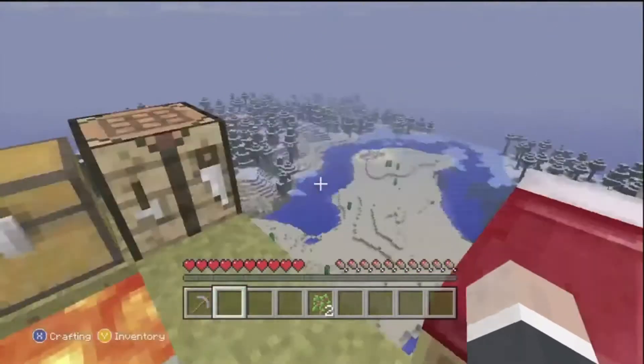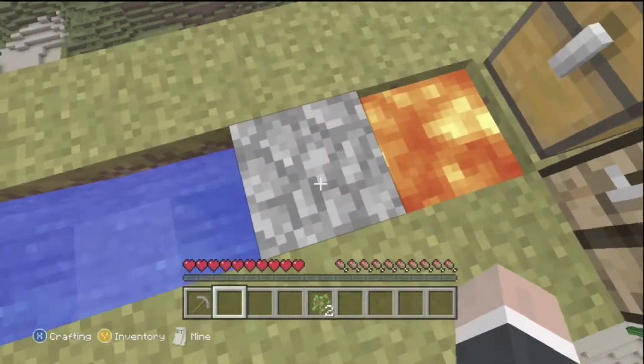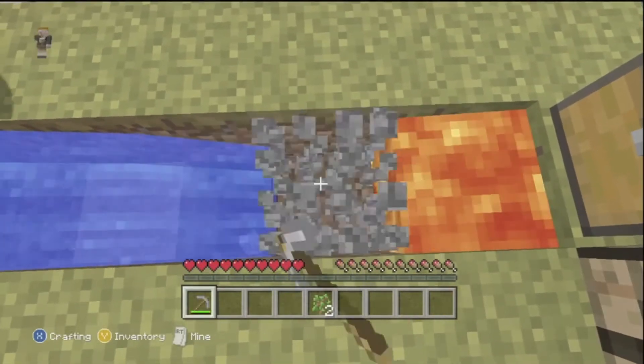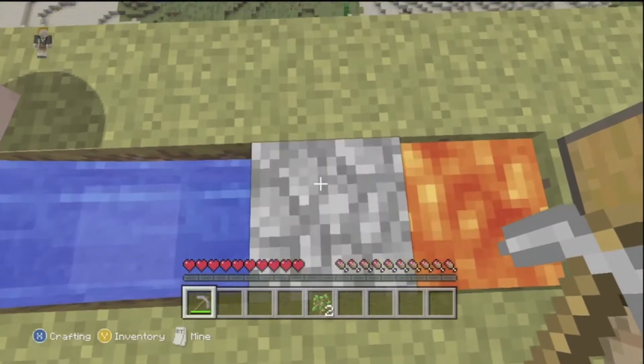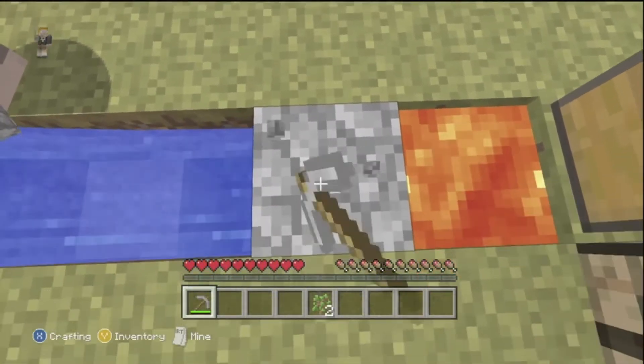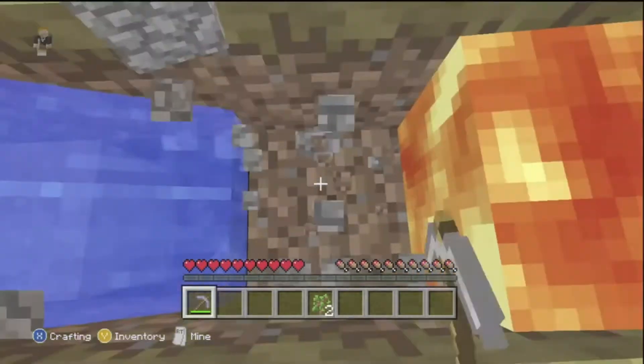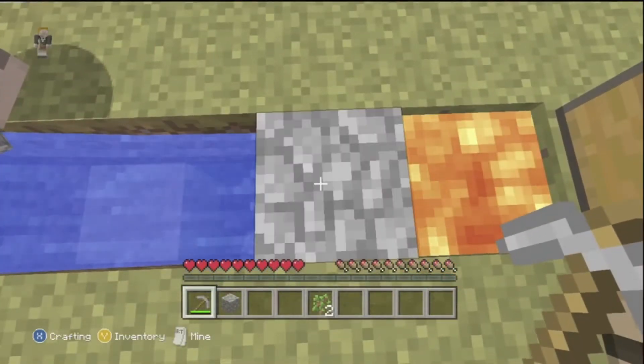Just don't fall off — yeah, that's good advice. Okay, dirt is in the chest, saplings. I put all the wood in the chest.